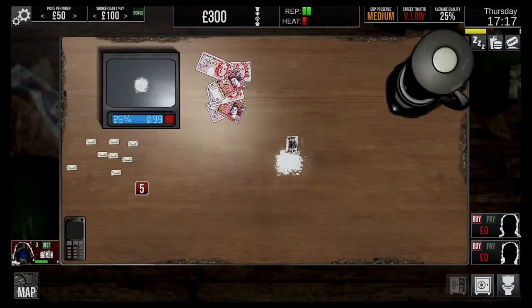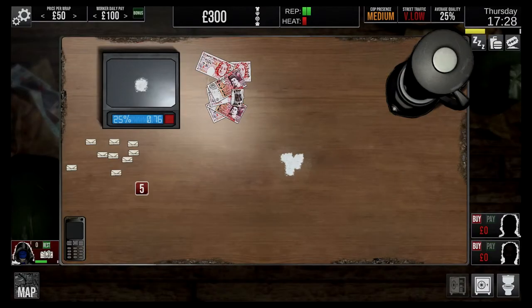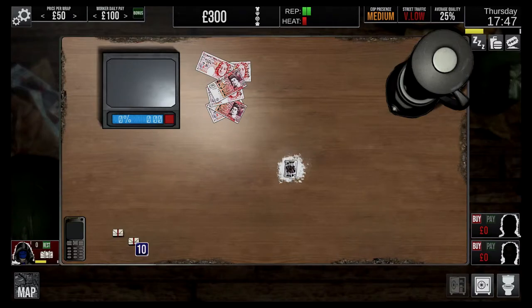Oh, that was a big one then - someone will be buzzing whoever gets that. I ain't giving that much away - it's not Christmas yet. Buy more products: when you run low, you can hit the supplier. Click the buy button and choose how much you want. The cost will be added to your tab. When you have the cash, click pay to clear your debt. Don't wait too long to settle up or the supplier will come looking for their money. As your rep grows, you will meet bigger players and sell larger quantities.